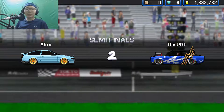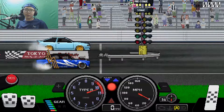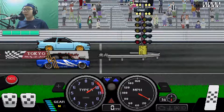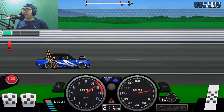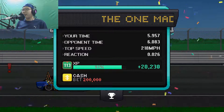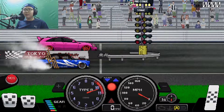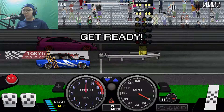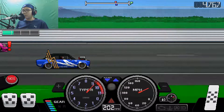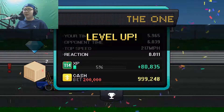If you're wondering how I'm playing Pixel Car Racer on PC, there's an app called BlueStacks — link will be in the description if you want to download it. It helps you play mobile games on your PC. 5.957 again, and this time we hit 218 mph — not bad. Let's go! Just like that — we won, 5.965. We also leveled up and got two crates!